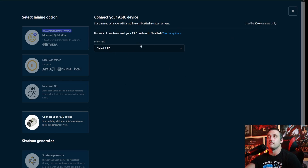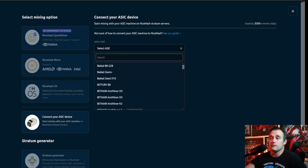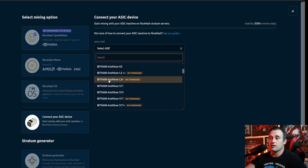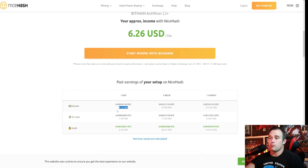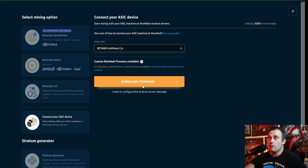You're going to see Select ASIC. Go down this list and pick Bitmain AntMiner L3+. If you have any sort of ASIC miner, you can select it right on that list. Then right here, they're going to ask you to download their firmware. Now, with their firmware they're saying you're going to make $8.16 a day. I have always met or exceeded that using normal firmware. The reason I do not use their firmware is they want 3% off the top.